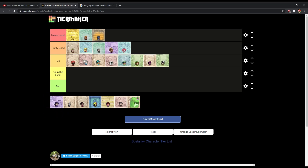Now, Princess — I forgot her name, I'm sorry. She has a pretty good design. It's a lot more than the other Spelunkers — usually they have just a common suit, but she has like a dress, and that's kind of unique for a Spelunky character. Not many have them — I think she's like the only one that has a dress. So I'll put it in pretty good.